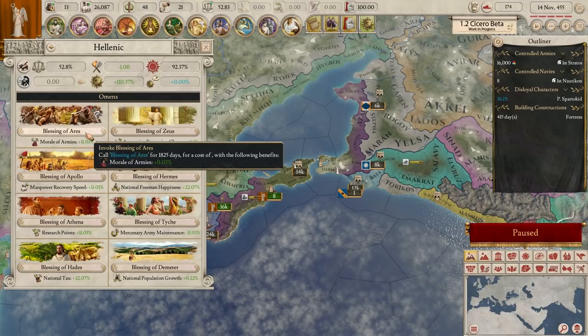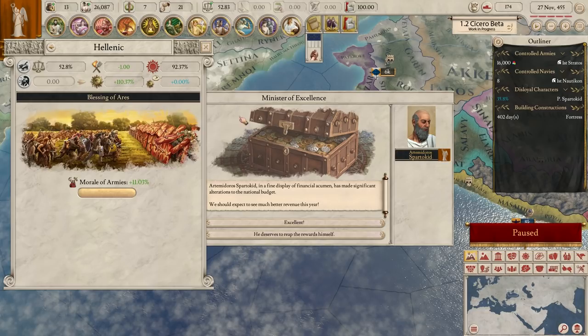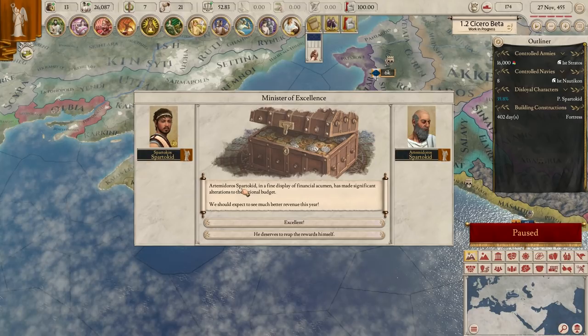We've got a new omen. Let's increase the morale of our armies because we know we're going to be going to war. We've got more political influence now, so what we're going to do is increase our stability - that's going to increase our income and pretty much everything.